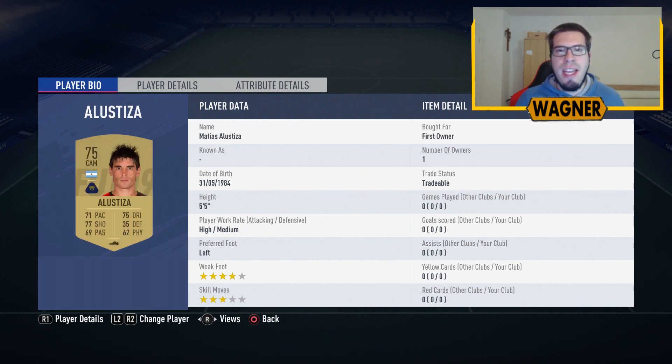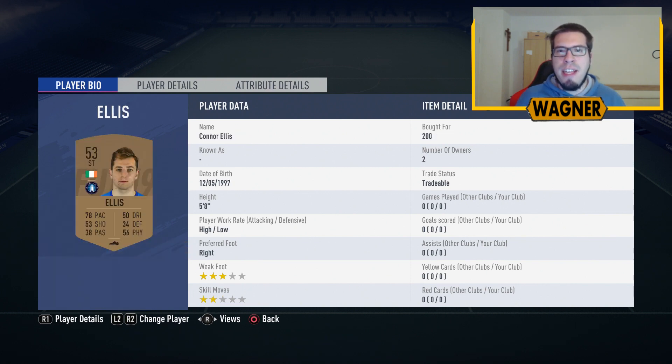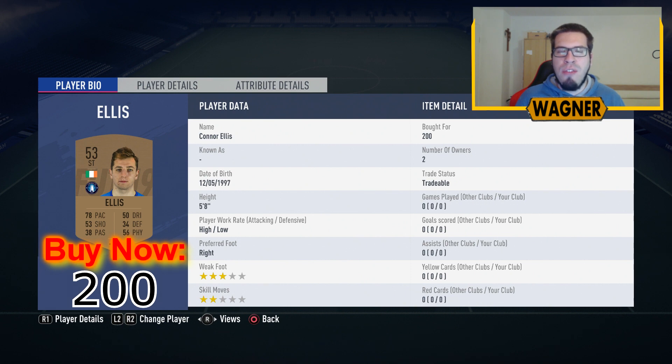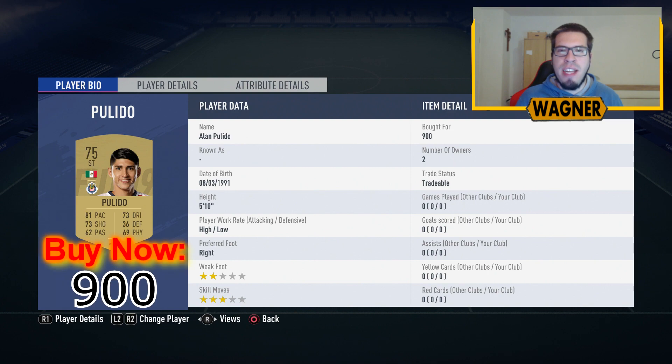Then the first of 3 Liga MX players, the 75-rated Matias Alustiza at 900 coins. The last center midfielder is the 75-rated Jorge Hernandez at 900 coins. Then we have another Irish player, striker number 1, the 53-rated Conor Ellis. And the last Liga MX player, the 75-rated Alan Polito at 900 coins.